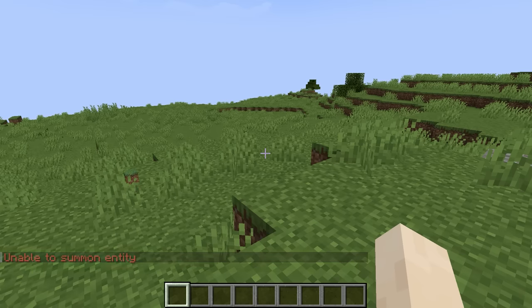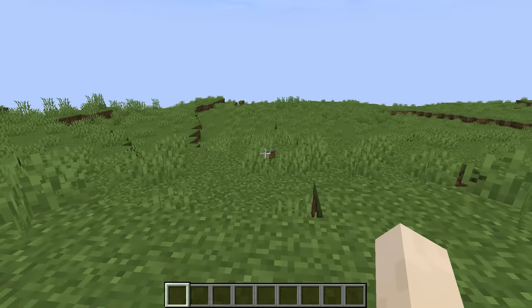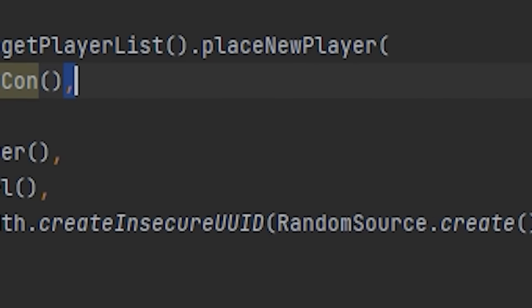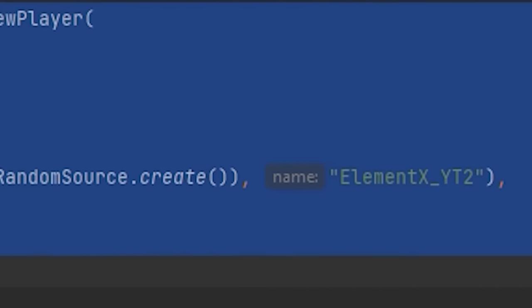So are we gonna stop here? Of course not. That's why I modified the Minecraft code once again to forcefully summon a Minecraft Player. This code right here is gonna be making a brand new player in Minecraft — it's gonna simulate a player joining.